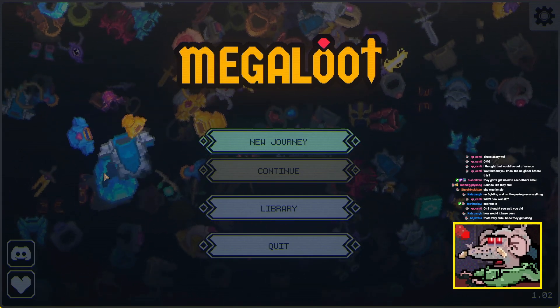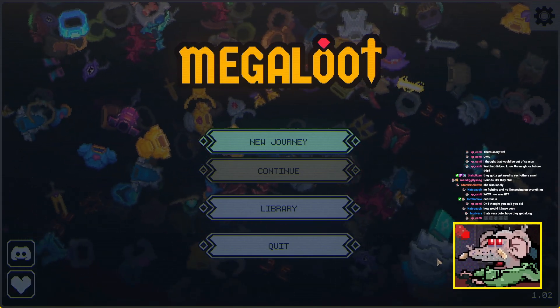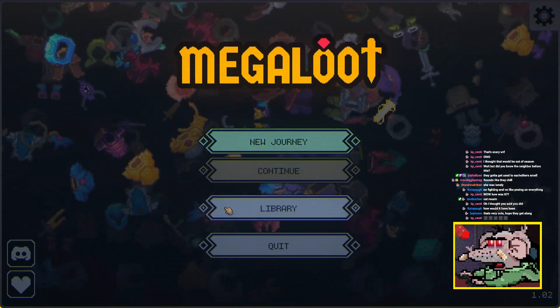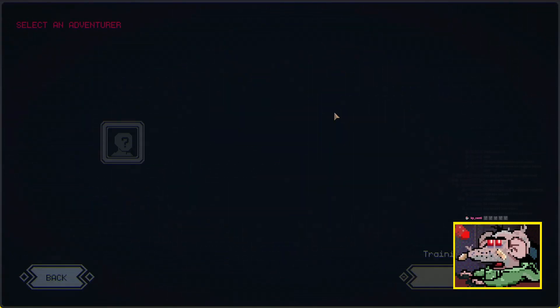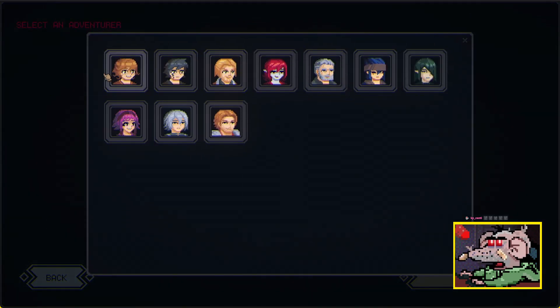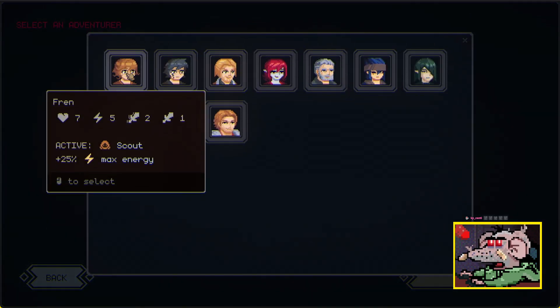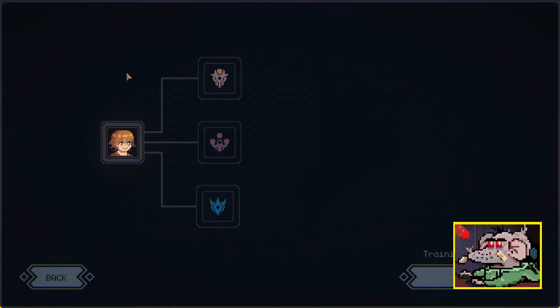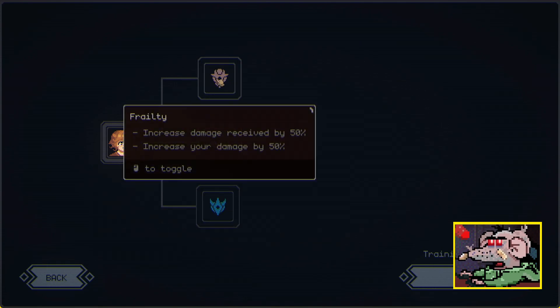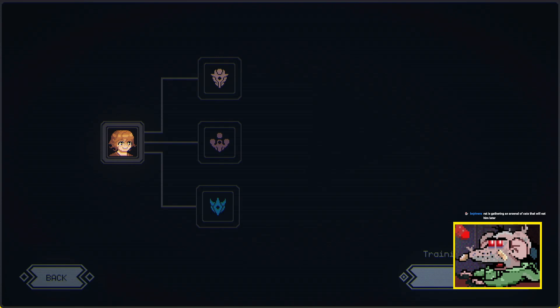Instead of Balatro today, we're going to play Mega Loot. You press new journey, select a character — I'll just choose the first one. Active scout, max energy, let's do it. These are like little debuffs you could take, but I kind of want to just play normal.